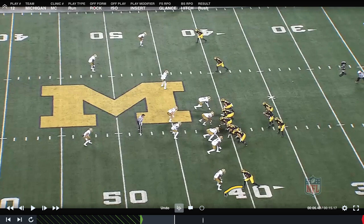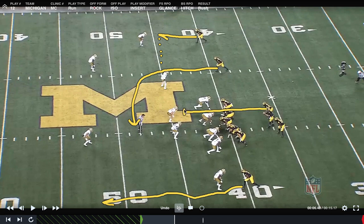As we watch this, we have that vertical at the bottom, and then the glance by number 2, attacking this space, and then a hitch that can convert versus a man-pressed look. Pre-snap, you have 6 in the box, so you're good to go with the run. You've got your ISO lead on the Mike, your offensive line running their ISO blocks, and the running back will follow that lead.